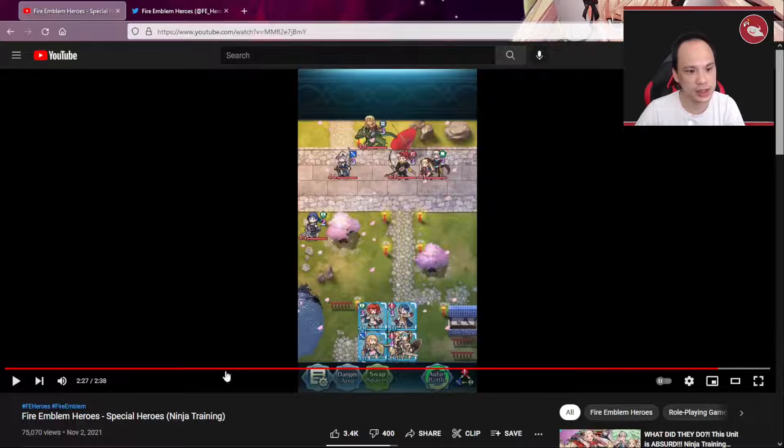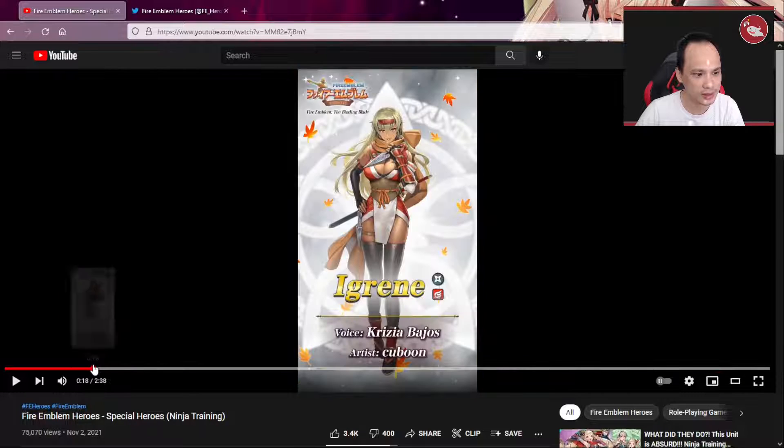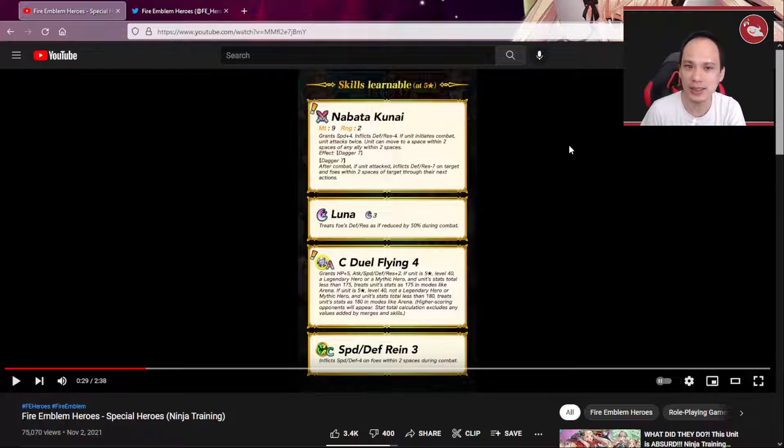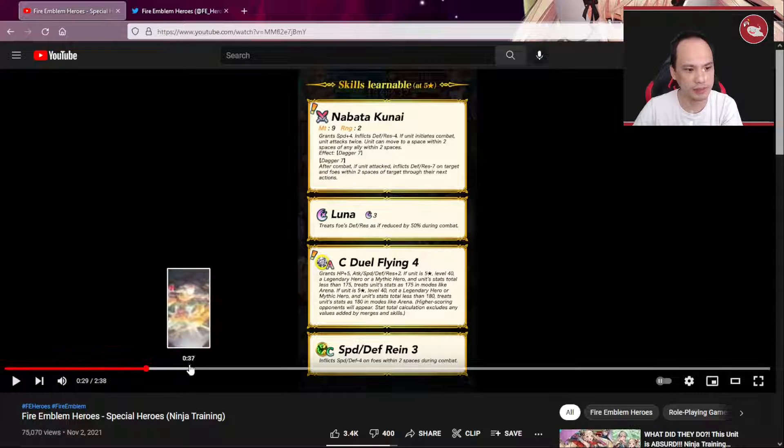Let me know what you guys think on these banners. I know some of you might roll for Ygrin. She does have good skills: Nabata Kunai, plus 4 speed, inflicts defense and resist minus 4. If she initiates combat she can attack twice — so very similar to a brave weapon. Unit can move to a space within two spaces of any ally within two spaces, so very close to ground orders. And because she's the flyer, she does have dual flying 4 — one of the order skills.